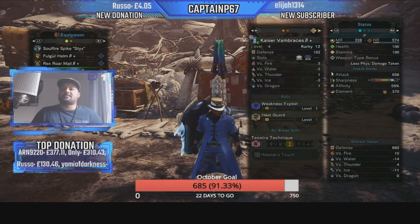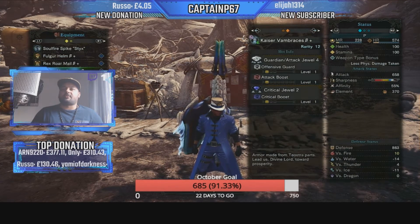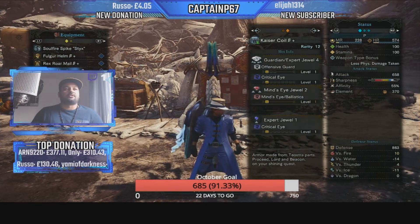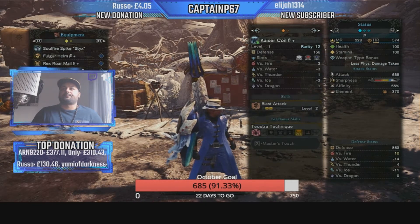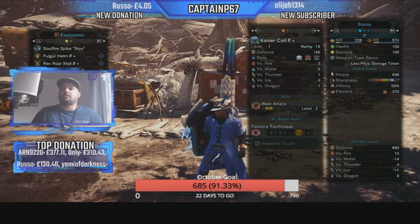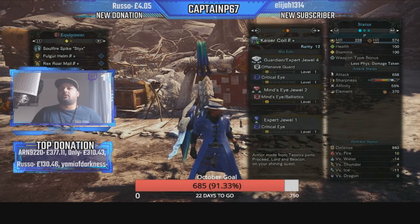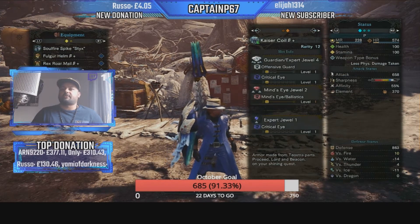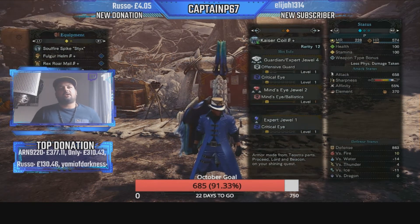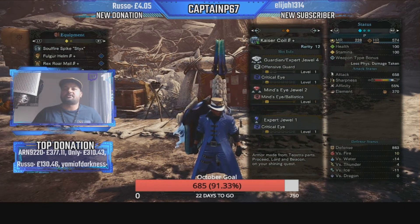For the arms I used Kaiser Vambraces Beta, which comes with Weakness Exploit and Heat Guard included. I've added a Guardian Attack Jewel 4, Attack Boost 1, and a Critical Boost 2 gem. For the waist I've used the Kaiser Coil Beta, which gives you two Blast Attack included, three gem slots — a level 4, a level 2, and a level 1. I've added a Guardian Export Jewel, which gives Offensive Guard and Critical Eye, plus a Mind's Eye Jewel so we won't be bouncing off any enemies.